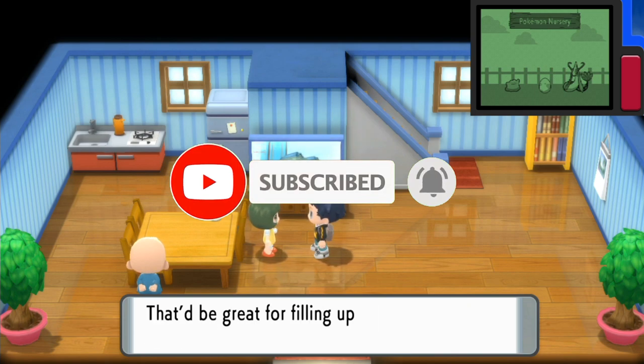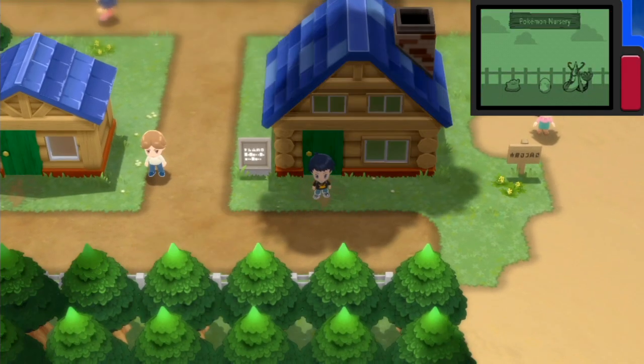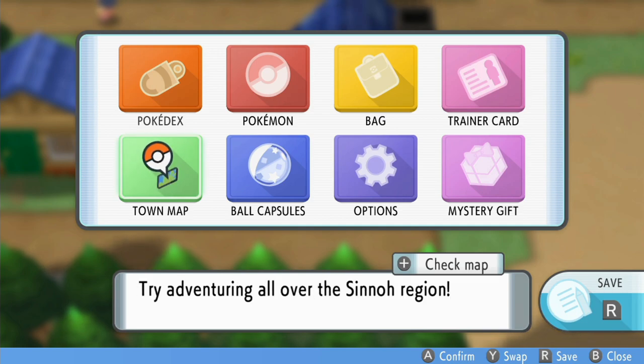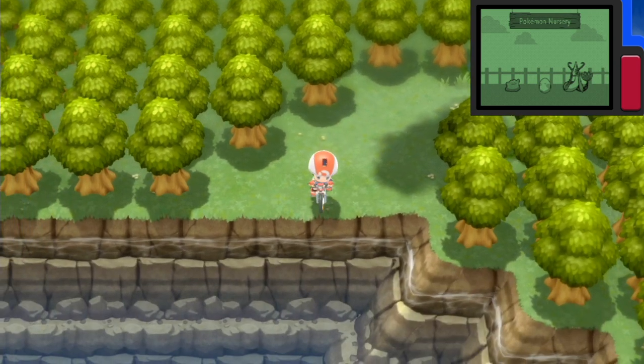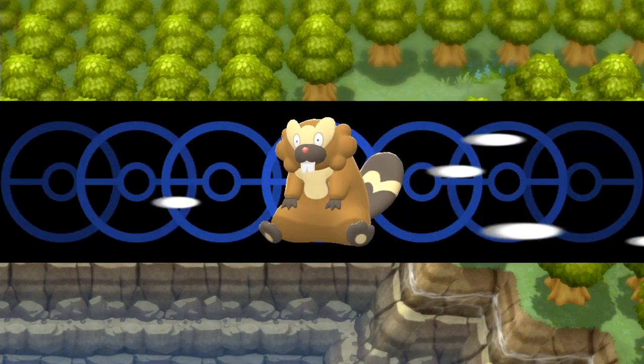Swarms become available after you have completed the Sinnoh Pokédex and received the National Pokédex. Talk to Dawn or Lucas, and she or he says 'Have you talked to my kid sister yet?' So head over to her or his house and talk to her or his sister to get swarms unlocked. You can check the current swarm for today by opening your menu.